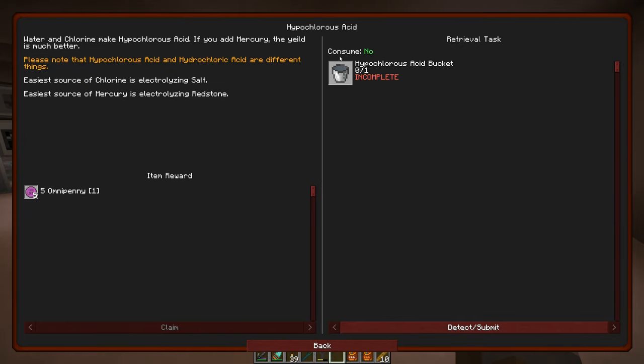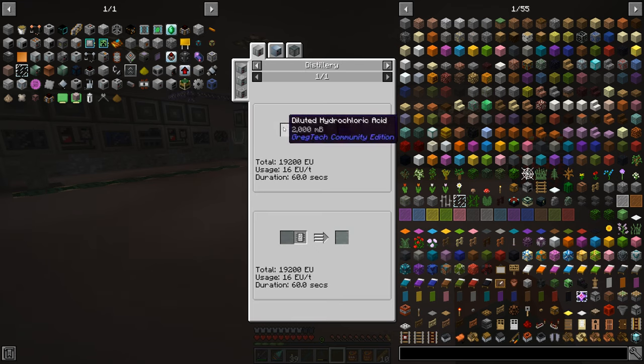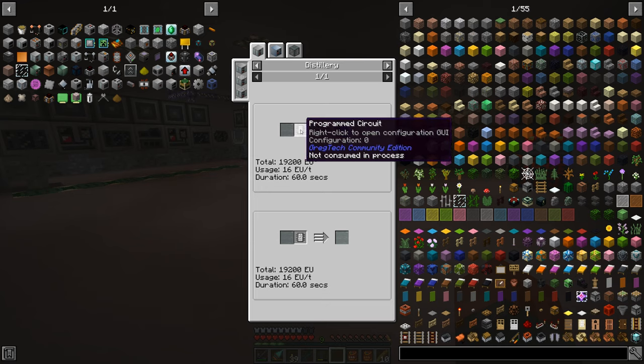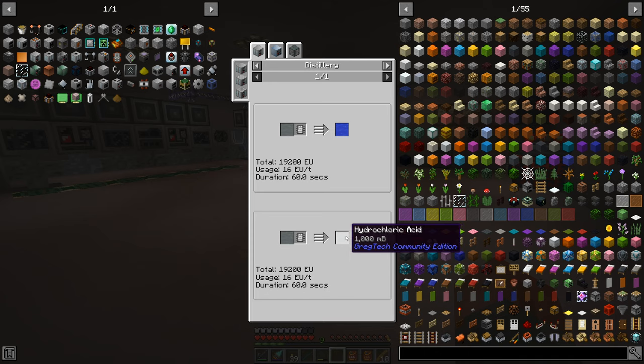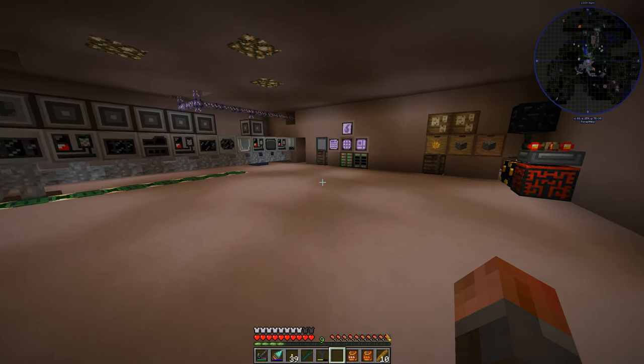This takes us on to the quest for hypochlorous acid — not the same as hydrochloric acid. Looking at that, it just needs a chemical reactor, some water, some chlorine, and some mercury. You need 10 buckets of chlorine for it, plus one bucket of mercury, and for that you get 10 buckets of hypochlorous acid. If instead you just go with chlorine and water, you get only one bucket of hypochlorous for every two chlorine input, plus some diluted hydrochloric acid which you can put into a distillery. We're going to go with the chemical reactor approach.